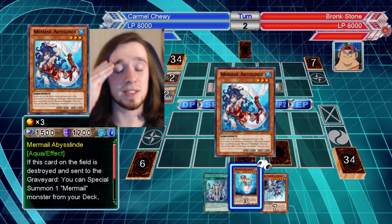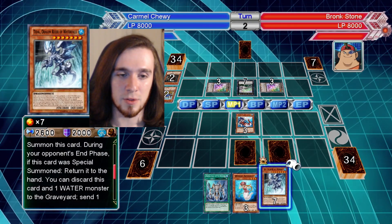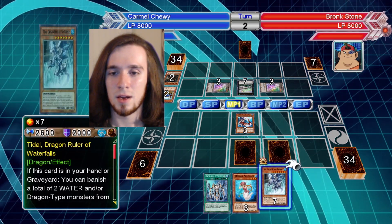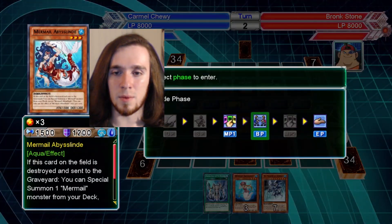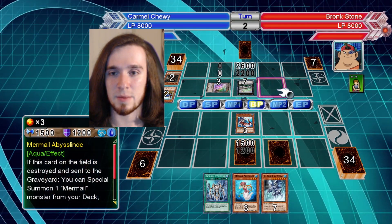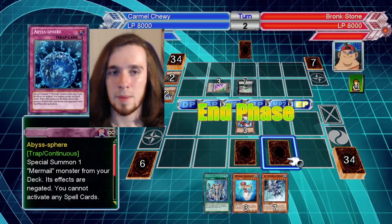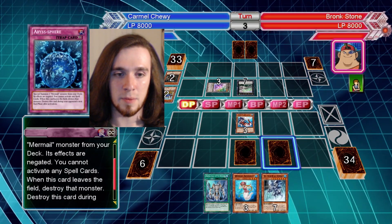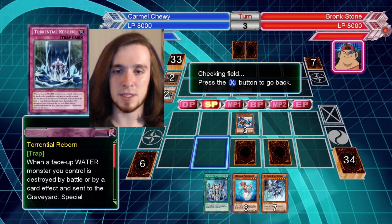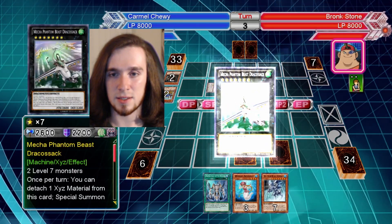I guess I'll summon this in attack position. Because if I were to special summon this, I'd have to get rid of both tokens. This card's effect is to send a monster to the graveyard, which is really not what I need right now. We'll get rid of one of these tokens. And when it's destroyed, I get to special summon a card. I can't check my XYZ deck during his turn, I guess.